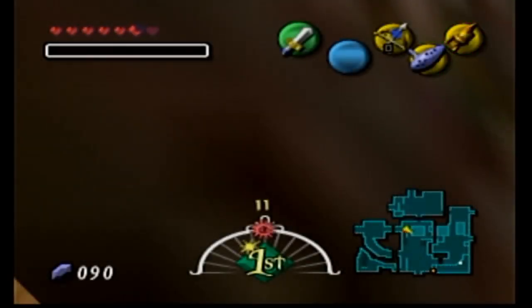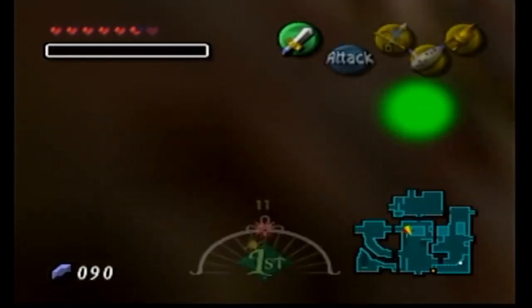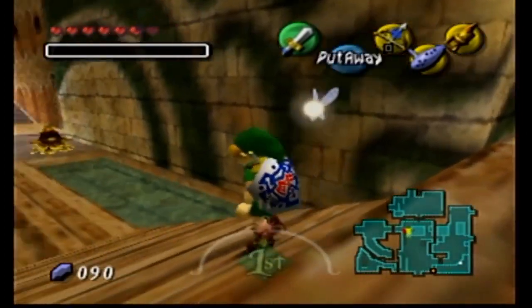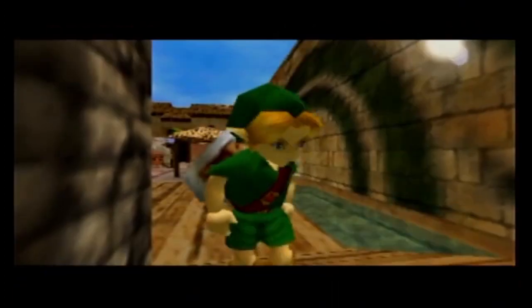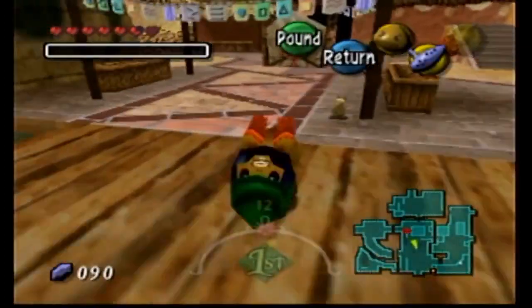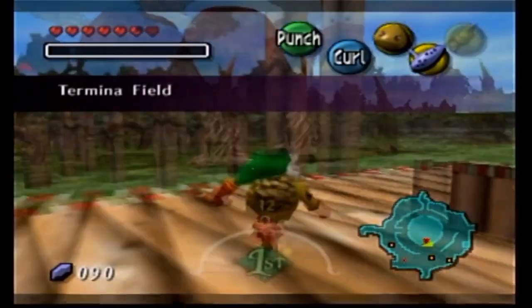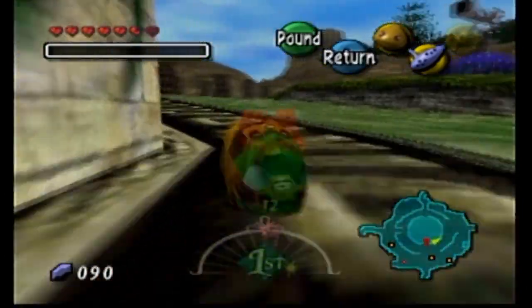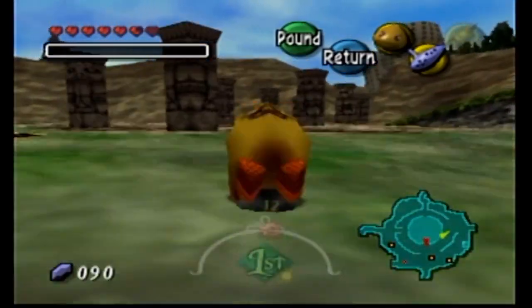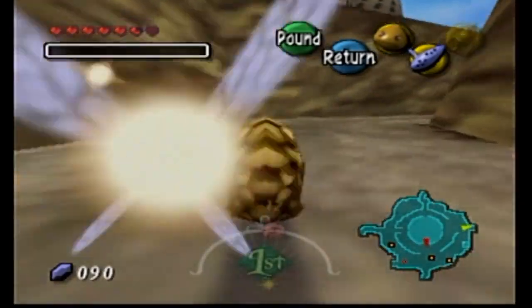Hello and welcome back to Zelda Majora's Mask. So in this episode we're gonna go to Ikana Canyon. I'm not sure if we showed us getting to that area, but we didn't go back in time. Basically, we're going the complete opposite direction that we need to go — we have to go east. So we want to go over this way to Ikana Canyon for the next mask that we're gonna get, which is the Captain's Hat, I think.